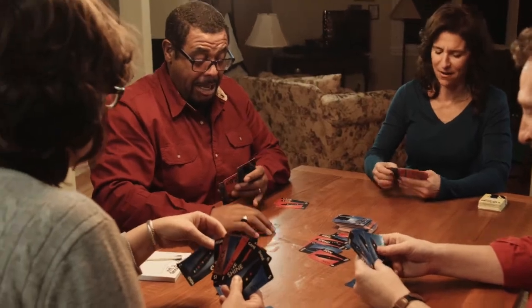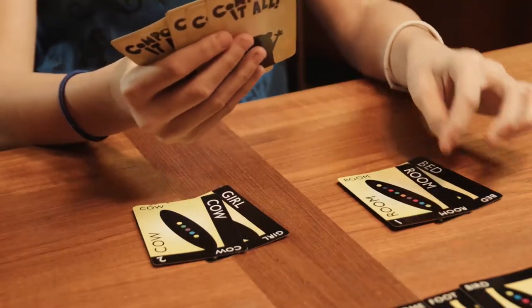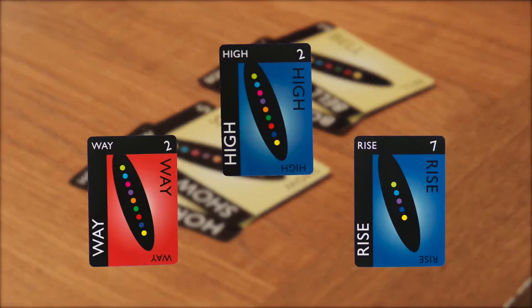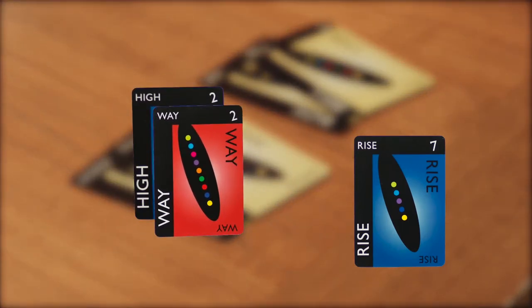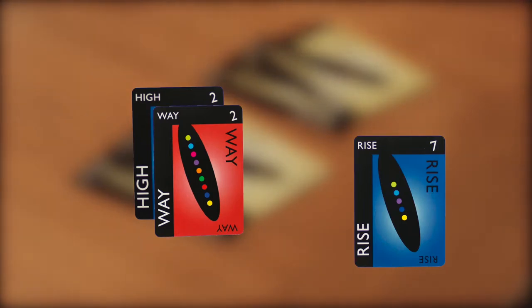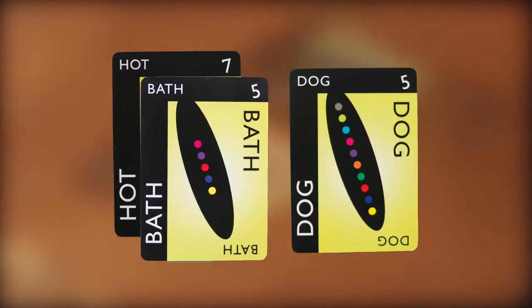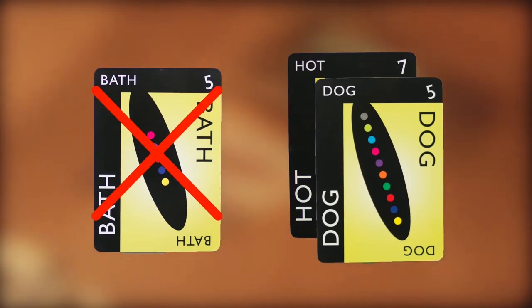So what is a compound word anyway? It's simply two words combined to make a new, distinct word. For example, I can use high and way from my hand to make highway. Compounds also include two words with a hyphen like high-rise, or two words with a space like hot dog. Hot bath, however, is not — the word hot simply describes bath.